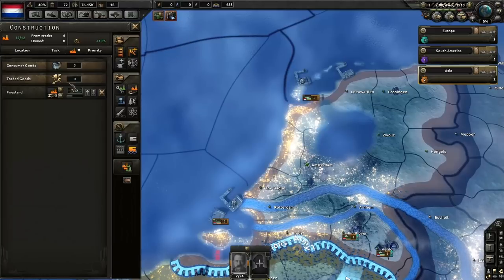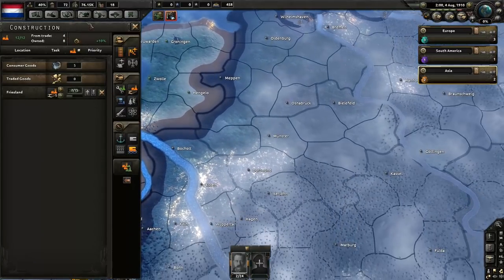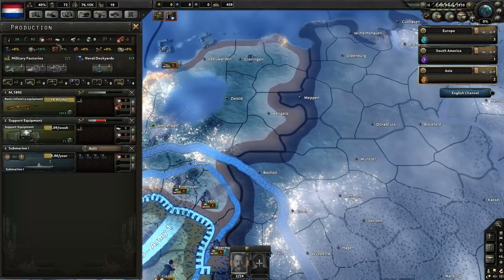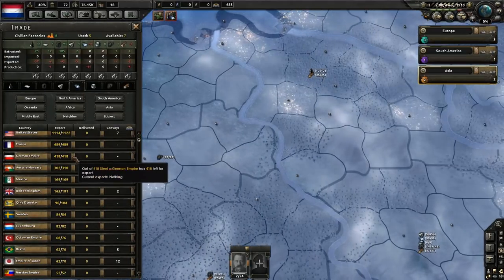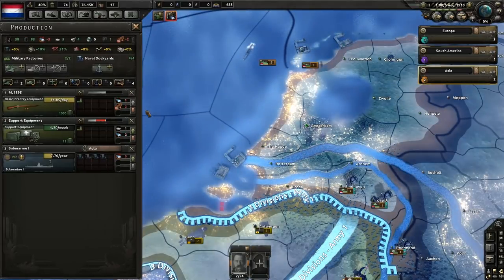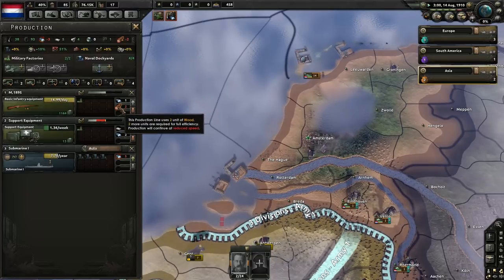Trade has kicked in so I'm getting quite a few factories from trade now. In the arms department I've got over a thousand basic guns in reserve and some support equipment, but I need a bit of steel. I'll offer Germany one factory to kickstart my industry. Now I'm making seven subs a year — much better. I'm making all the support equipment I can, only a little behind on guns because I don't have enough wood. The Netherlands is not known for its forests.